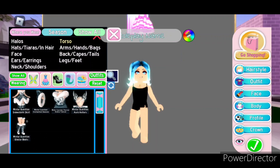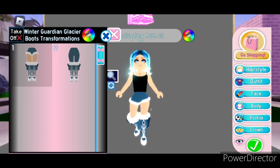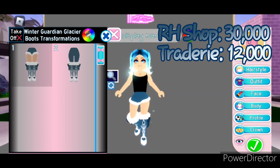Last but not least, the Winter Guardian glacier boots. These boots come with a total of 2 toggles. The first toggle is these super cute boots — we're bringing back that icy design with bows on the side, fur at the top, and if you look closely you can see a little heart at the bottom. Toggle 2 is the same except instead of shorts they're leggings, so if you want to look a little extra warm. The boots can be bought in the Royal High shop for 30,000 diamonds. On Tradery they're worth about 12,000.